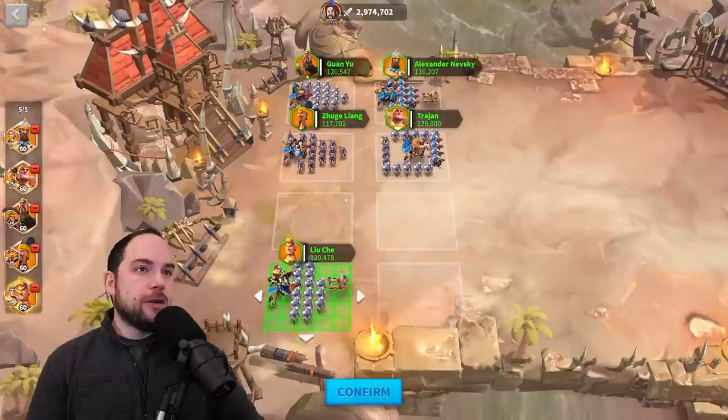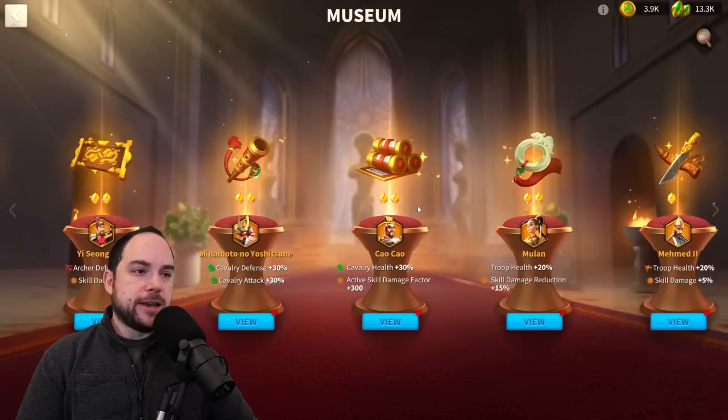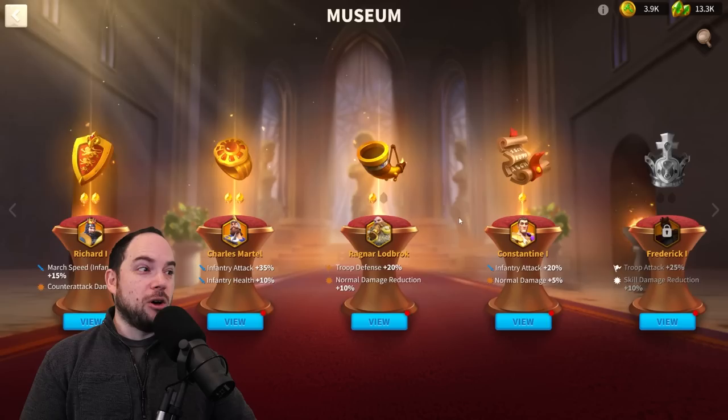One of the all-stars of Canyon that must be in your most tanky position is Constantine — he is super freaking good. Even at 5-5-1-1 with the museum buff, he'll be okay. The museum building unlocks at KVK season three using a special currency, and the buffs go a really long way. For example, you can get Mehmed's double relic for a ton of stats. I'm using Mulan's museum buff — 20% health and 15% skill damage taken reduction.